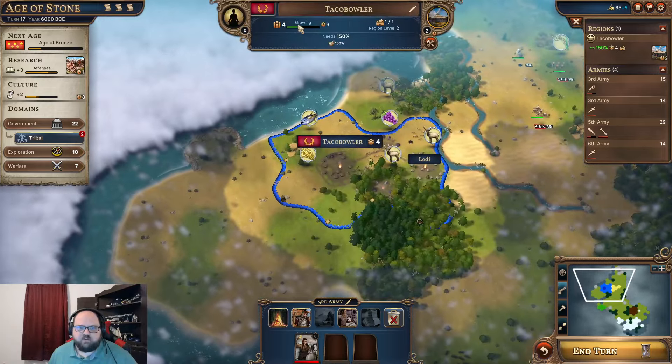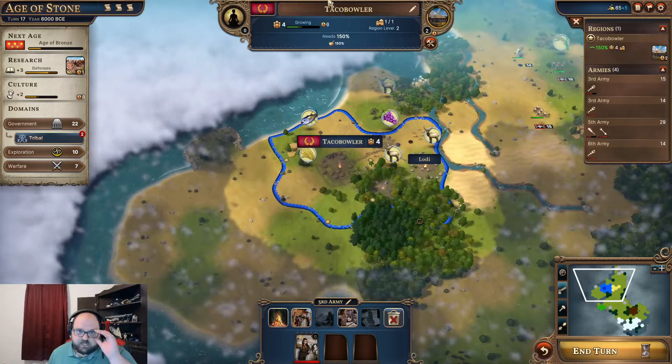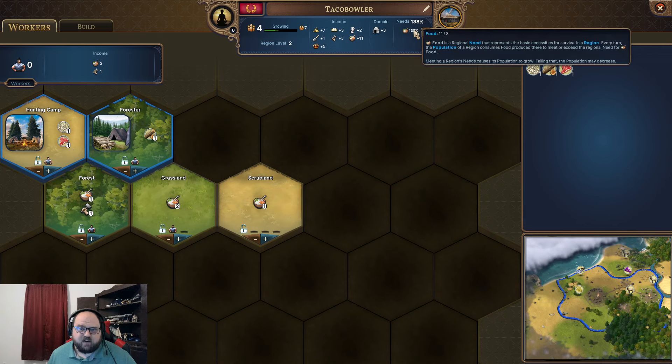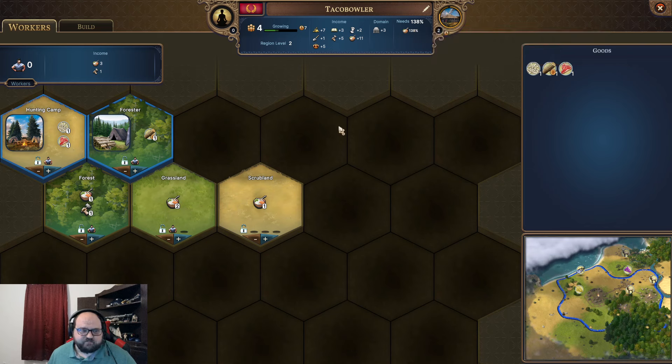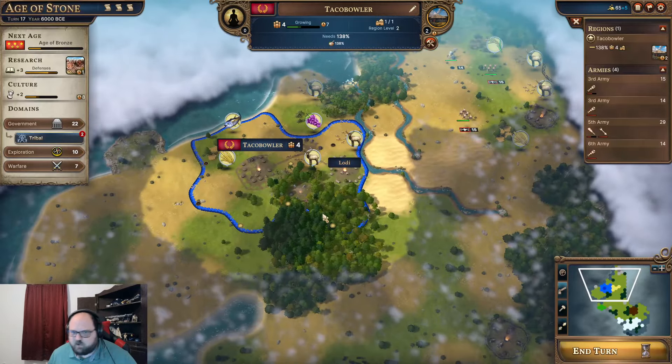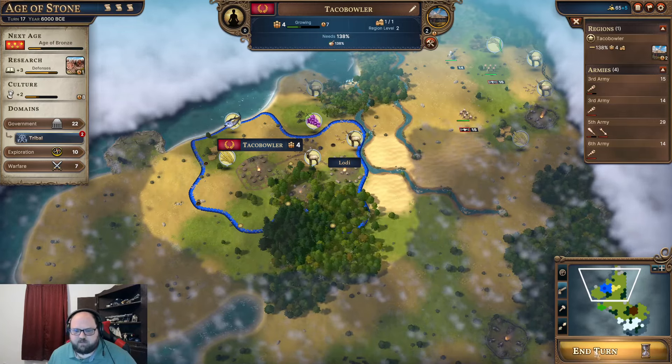We do have a fourth person in our city now and they're working the grasslands — I don't really want that. Our food is at 138. I want the production, so go work in the forest. Our city can grow a little bit less for a little bit — it's going to be fine.